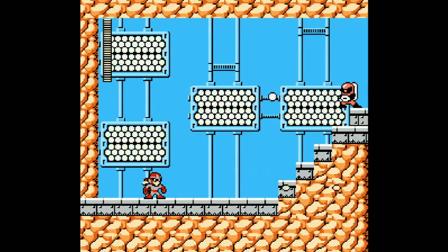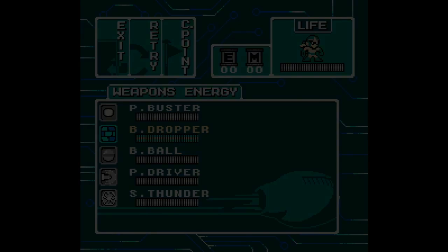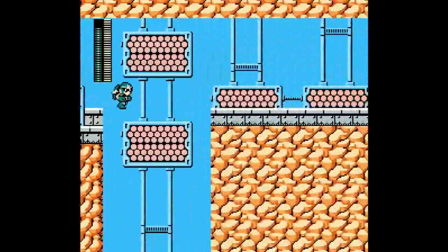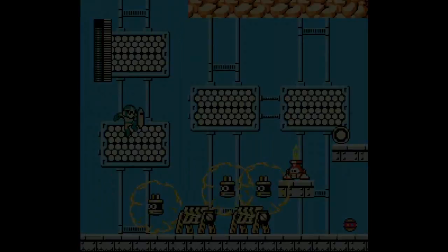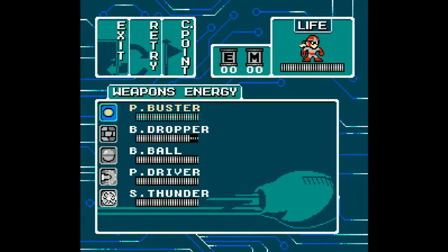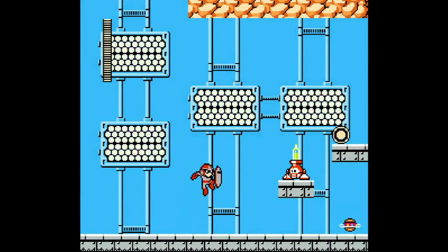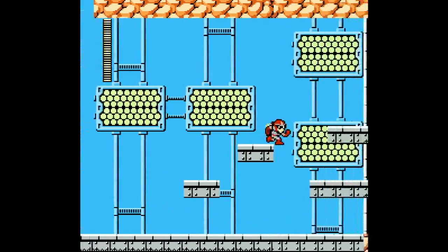This is going to be New Twist. Block Dropper — it functioned as Super Arm last time. There's no way I could have predicted that. Bit of enemy spam, but I guess it was manageable.